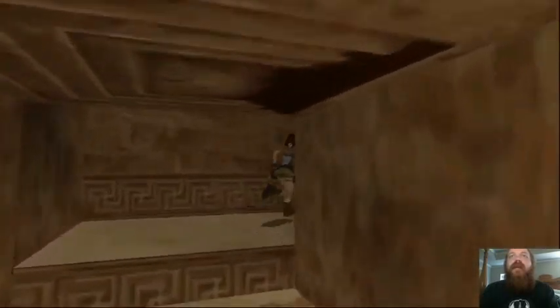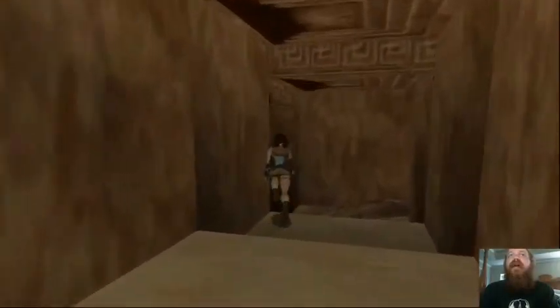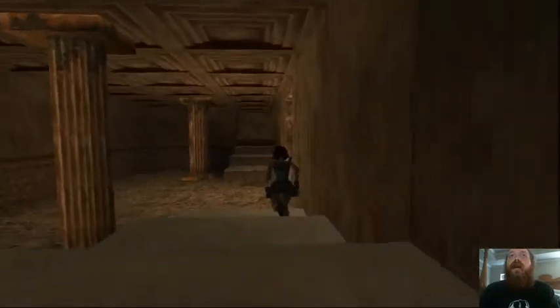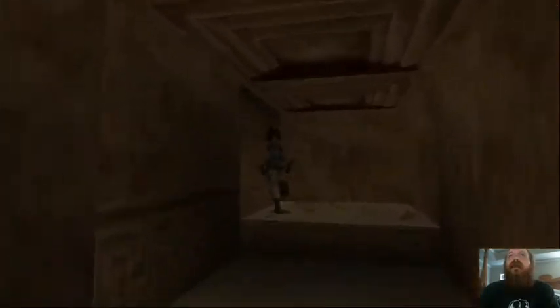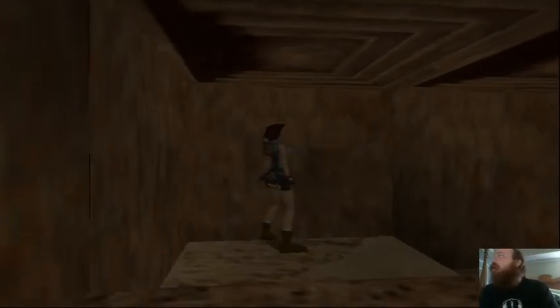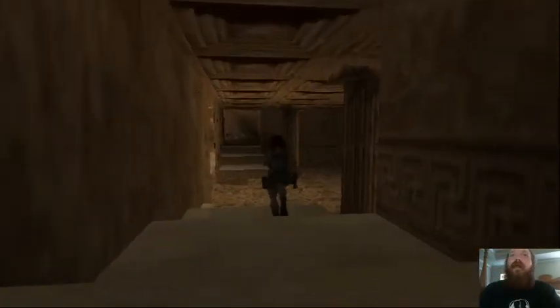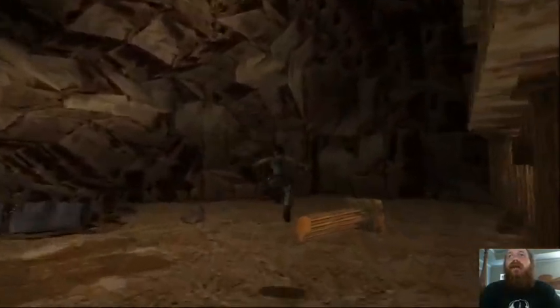Come up here and you'll notice there's a switch but it's blocked off by a gate, so we're not able to get there yet. If you take the stairs to the right, you can't go that way because it's basically blocked off by rubble. So go ahead and come back out this way and we're going to go around the side.